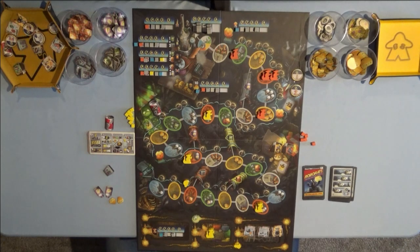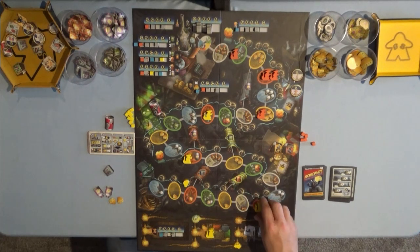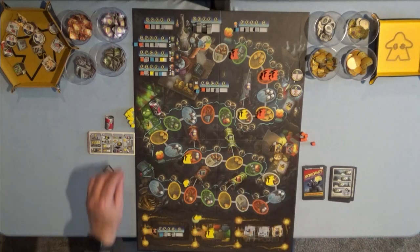My turn again. I need to get to the calculator and I need a tin can. I'm just going to go to the apple core again — that's two movements and two for five. One, two, three, four, five. I get to score down here in the apple core area.